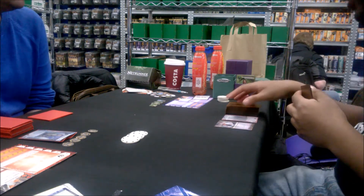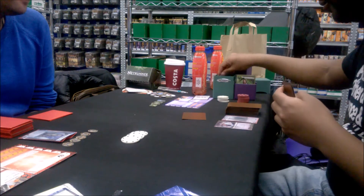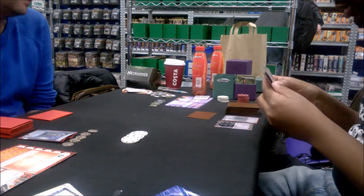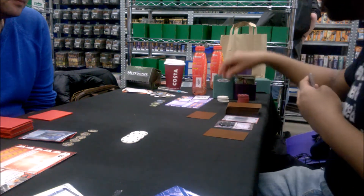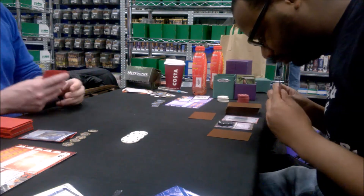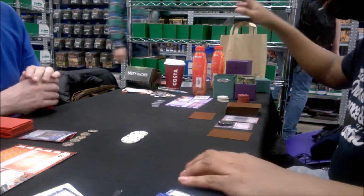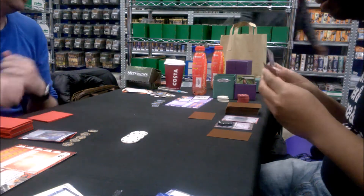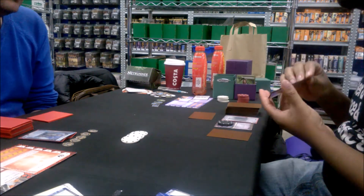Estelle Moon is just a nice solid card. Every time I install something she gains a power counter, which is worth two credits and one card — that's amazing. It gives the power of Engineering the Future but now it's available to all HB cards. So I don't feel so bad playing a different form of HB; if I'm in Custom Biotics, she's easily used. It provides the click efficiency I've complained HB doesn't have.